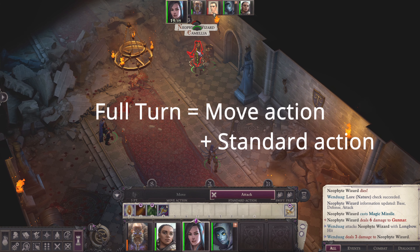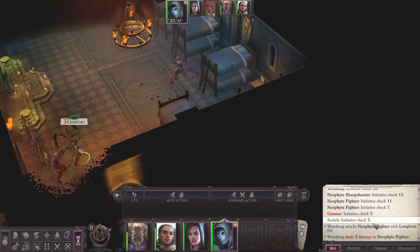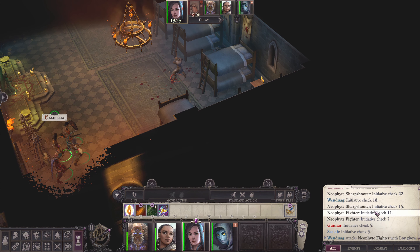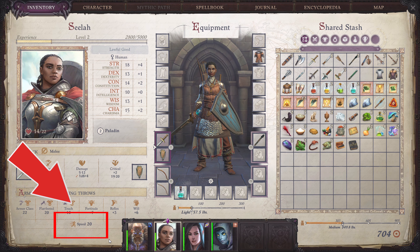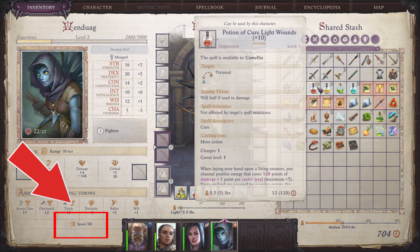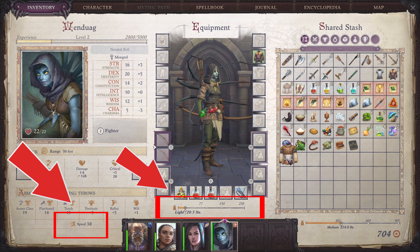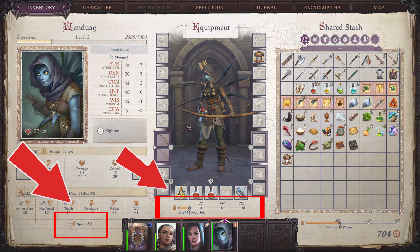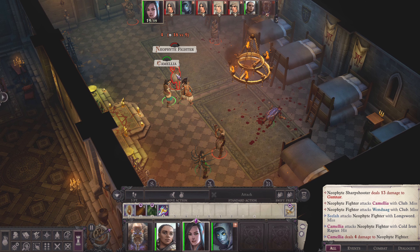A full turn is composed of a move action and a standard action. With your move action, you can move depending on your movement speed, which you can find in the inventory section. Wearing medium armor or heavy armor reduces your movement speed by 10 feet — so if your regular movement speed is 30 feet, it becomes 20 feet. Also, the encumbrance of your character also affects movement speed, so regularly check the encumbrance of each member of your party. You can increase your movement speed by spells, potions, or feats.